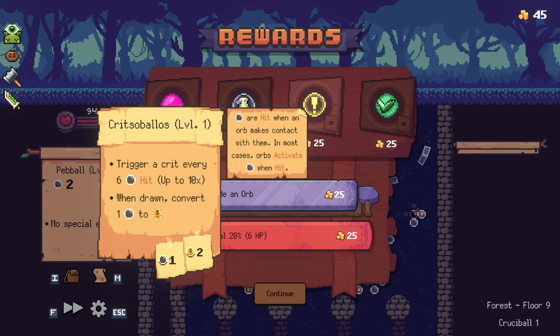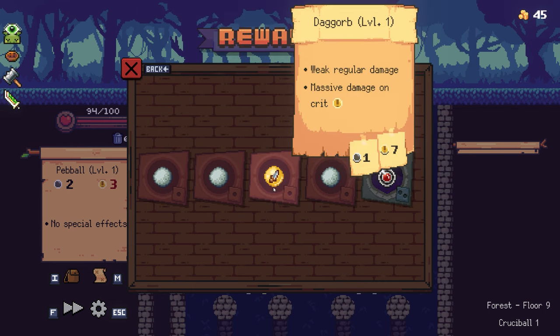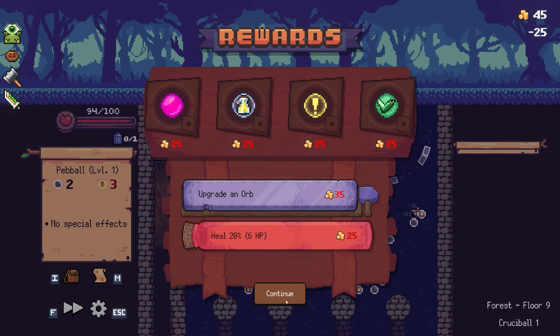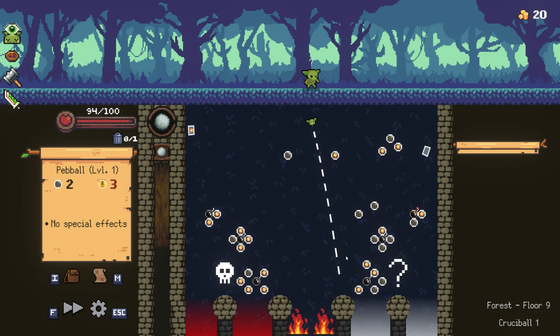I think I'm going to skip a new orb but I am going to upgrade an orb — I'll upgrade my dag orb. You'll see the crit multiplier now goes up to 10, especially when you pair it with our overwhammer. I think that's going to be huge later on. Now I've got to choose — I'm going to go right, I want another random encounter.